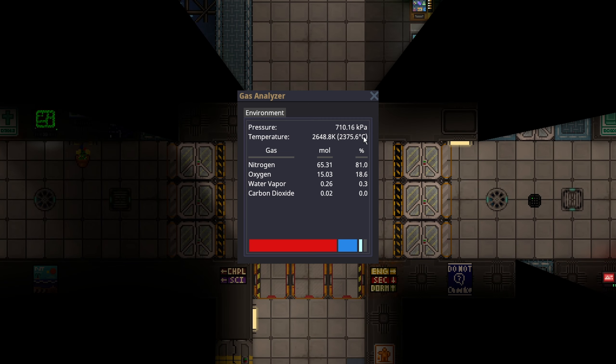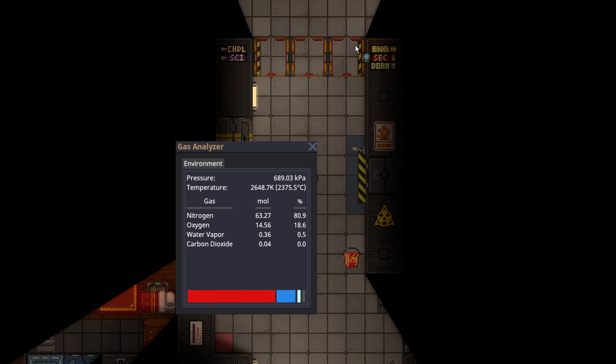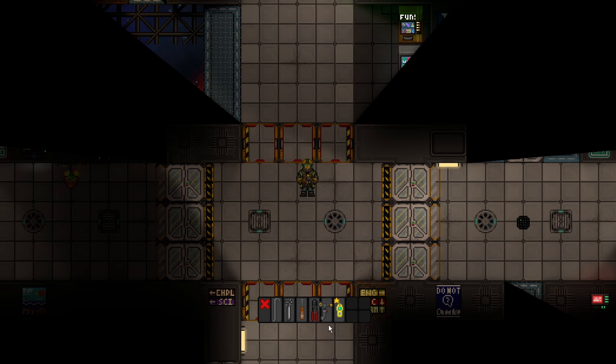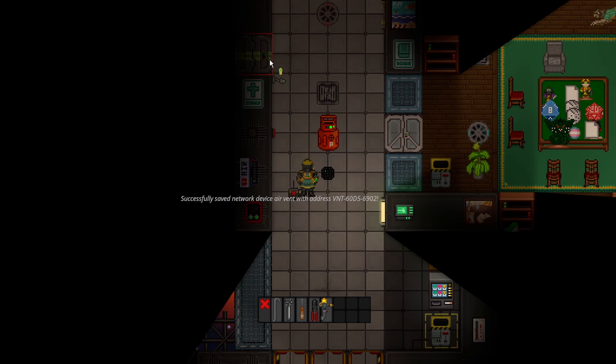This is why using an air alarm to deal with temperature is actually really efficient. I'm nowhere near the scrubber that's even affected — these scrubbers actually aren't doing anything because they're not even hooked up to this air alarm. So what you could do to actually make this process easier is save scrubbers in the same network of the area that's affected.